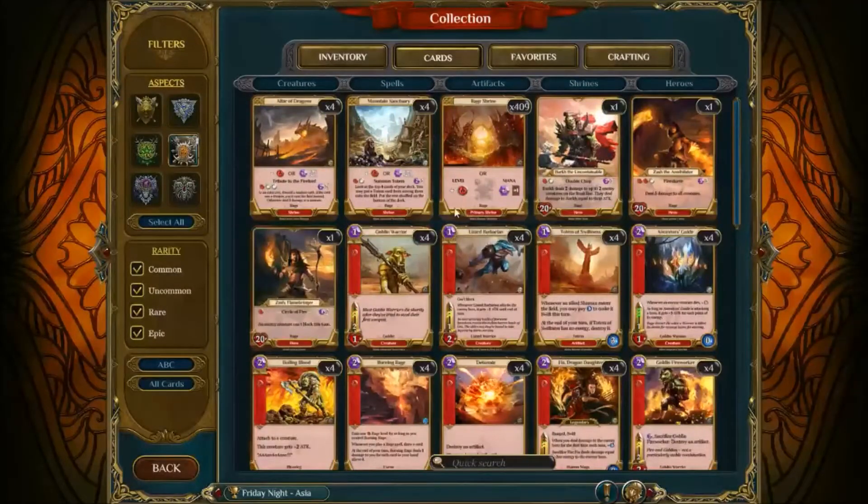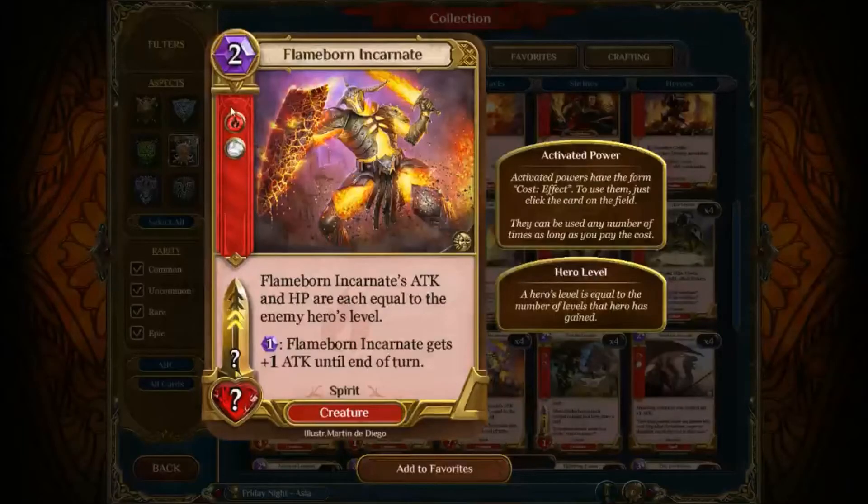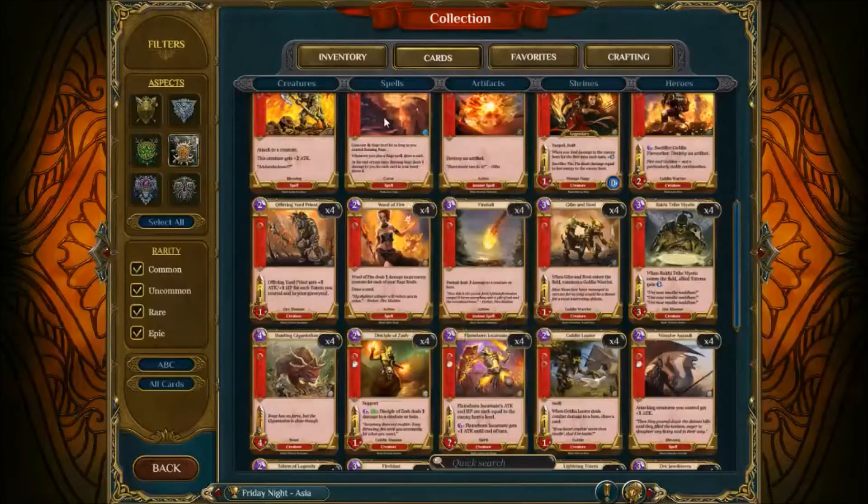Moving on, we go to Rage. Two cards in Rage were changed. The first one was Flameborn Incarnate — it's now two levels instead of just one level. It'll probably still see play, it's just a turn slower. Was this necessary? I don't think so. Is it going to make the card unplayable? Some people are calling that it is, but I don't really see it. You're going to go to two levels in Rage anyway, even if you're playing Mono Rage. It still gives you the ability to invest all your mana for damage, which is something that Rage doesn't have otherwise. It's still a good card, still going to be played.